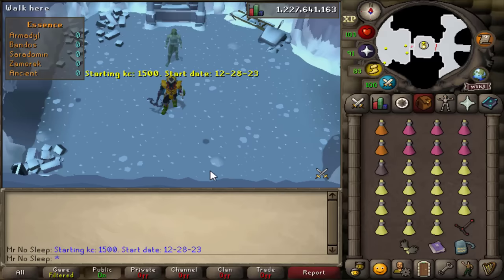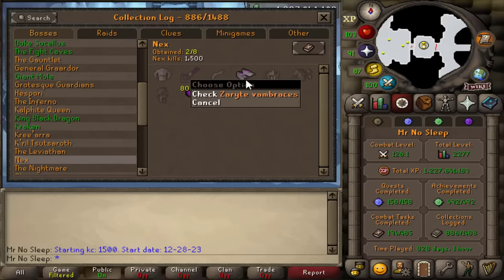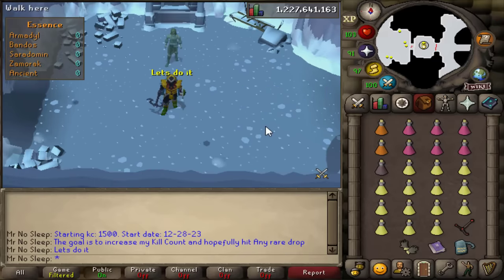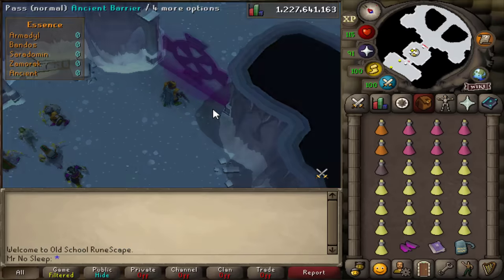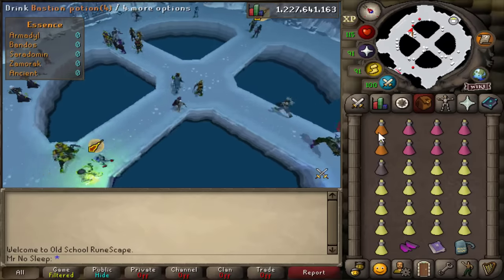Let's go ahead and go to world 505. The starting KC is 1500, and here's my starting collection log. You might remember from loot from a thousand Nex - we did get the Zarite vambraces around 1300 KC. The goal for this video is to increase my kill count and hopefully hit any rare drop, preferably Torva, but I'll take anything.